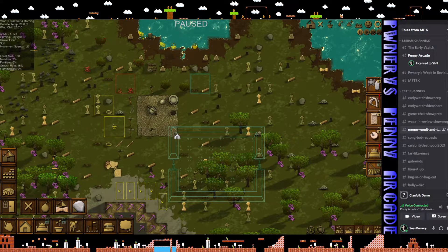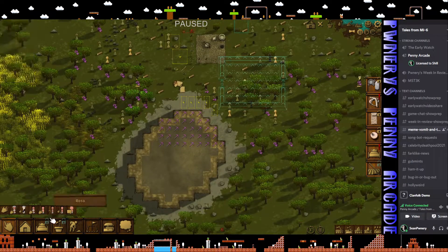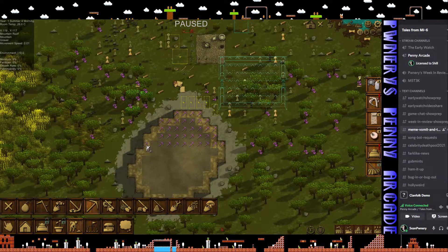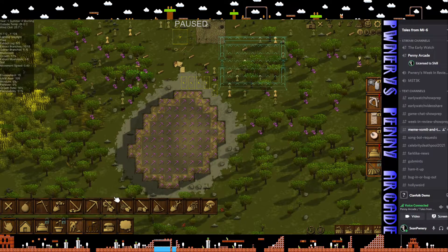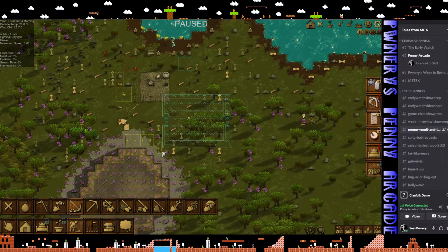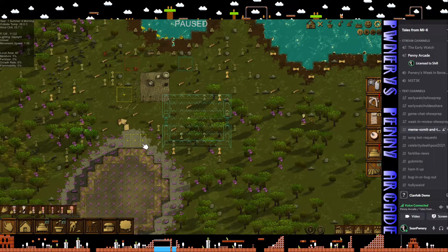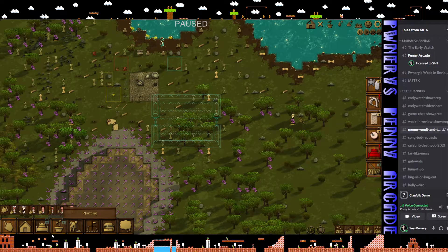I've got these jobs set up to mine the mountains - we're just going to take the whole mountain down. I also want to mine gravel here, so all the outlying parts of this is gravel. We're just going to tear the whole mountain down. I need this to be done quickly, because I'm getting rid of all their sleeping spaces. So what I'm hoping this does is it forces them to, you know, get to the getting.